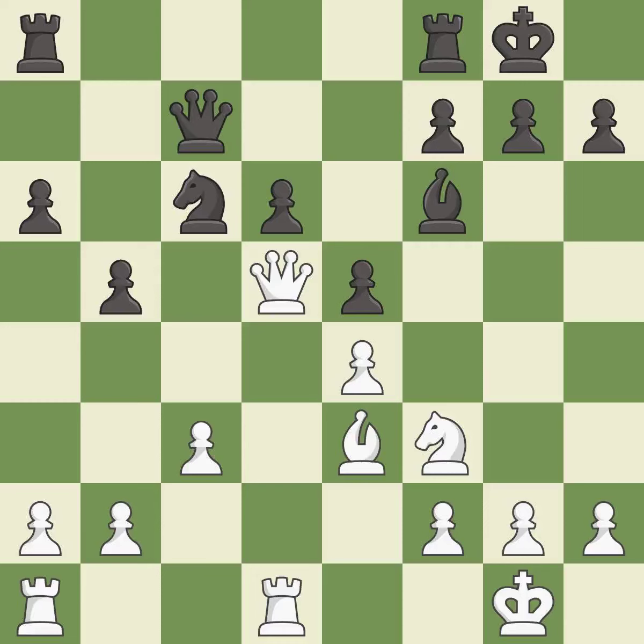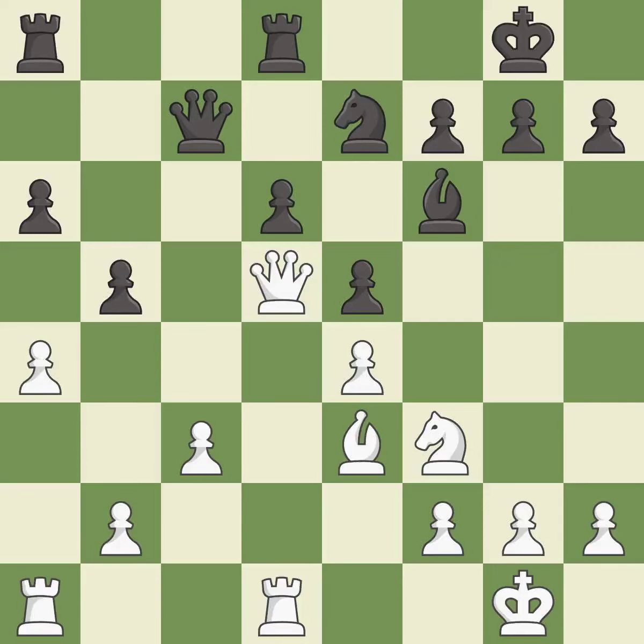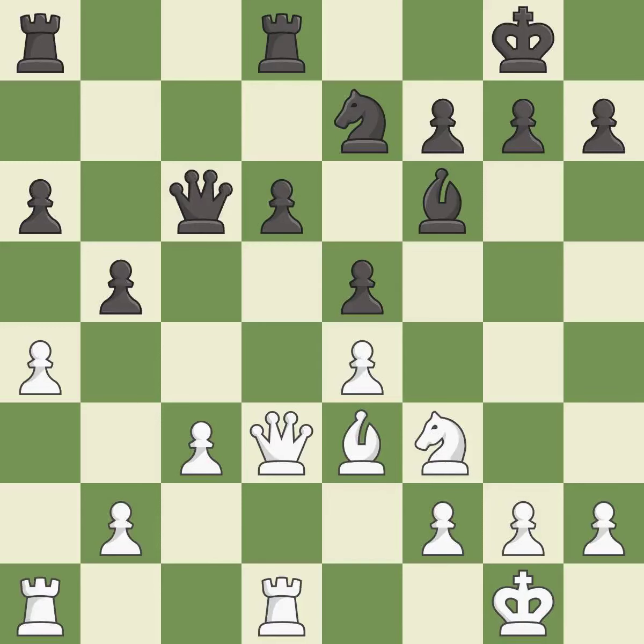It is excellent. The pawn is now adequately defended; it is best. This threatens to reveal an attack on a pawn; it is best. This attacks a queen, winning a tempo when it moves away; it is best. This move puts the queen on a safer square; it is excellent. The game was close to balanced, but now black is worse — it is a mistake.